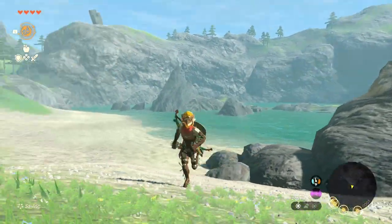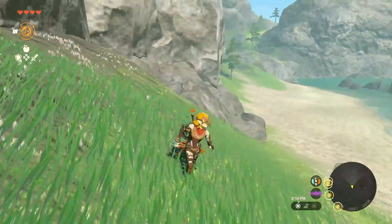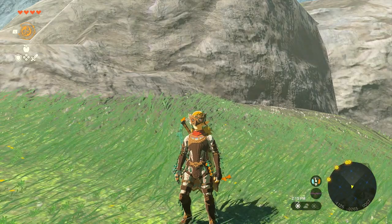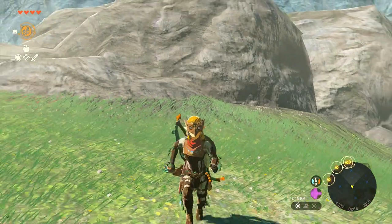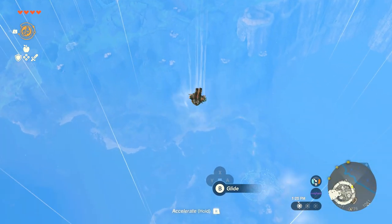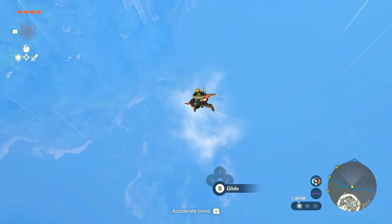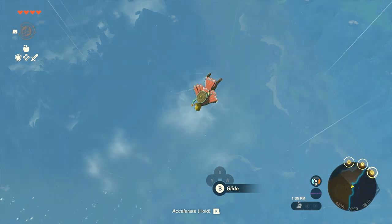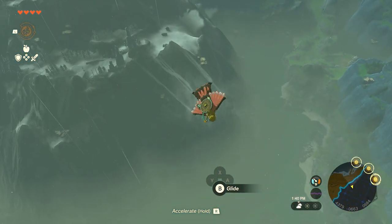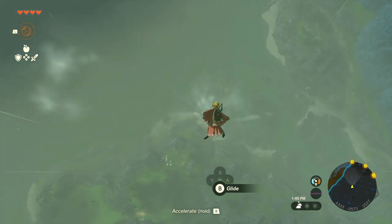What's up guys, it's your boy DS and today we're going to be talking about how to get one of the best gear sets in the game. This is easily one of the best and you are going to be using this quite a lot after you get it. It is going to be the Glide Gear Set. This gear set gives you mobility in the air and basically allows you to move a lot farther and a lot faster whenever you're gliding. This game heavily wants you to be in the air a lot of the time, so this gear set is going to be very significant.